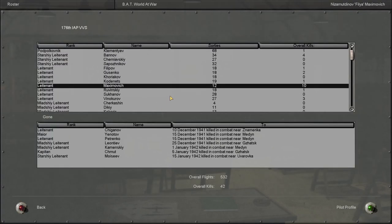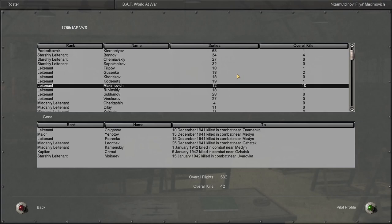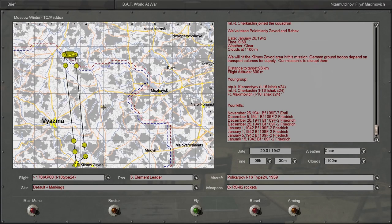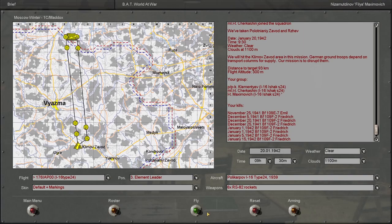We're a double ace now I guess, technically, even though half of those kills are probably blowing them up on the ground. But we by far have the most kills in our squadron, the 176 IAP VVS. As always I'll hit the fly button and catch you guys whenever something's happening.